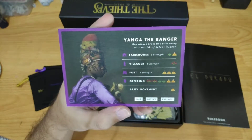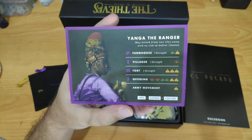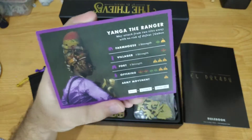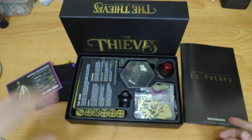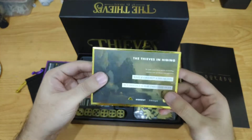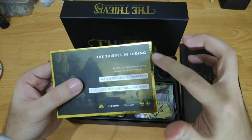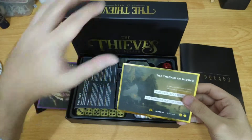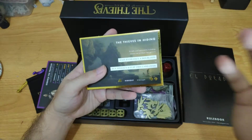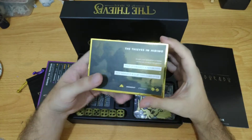Yanga's ability is seriously powerful — I don't know if this is overpowered — but it's really good at stopping players from just running to the shrine and doing an offering. Next, let's look at the Thieves expansion. I really love the gold design on some of the components here, especially on the box. It really gives this elegant feel of exploration and treasure-finding, which is what I love about this game.